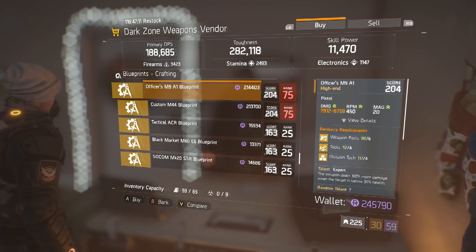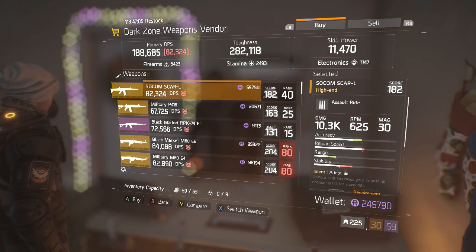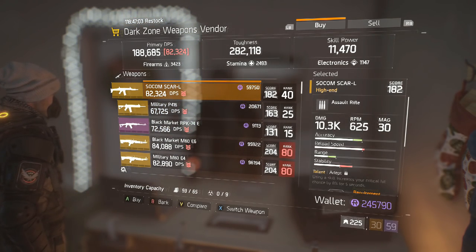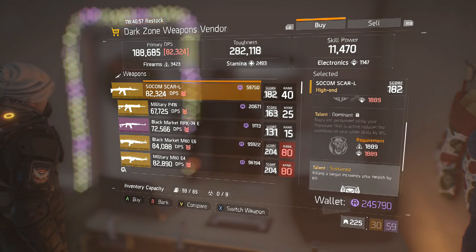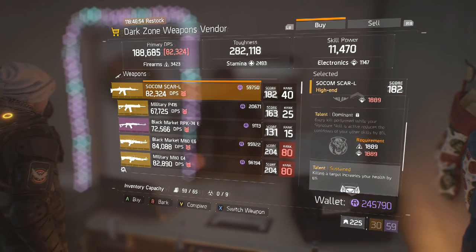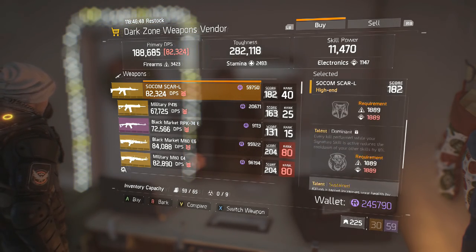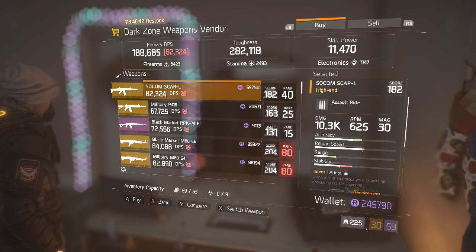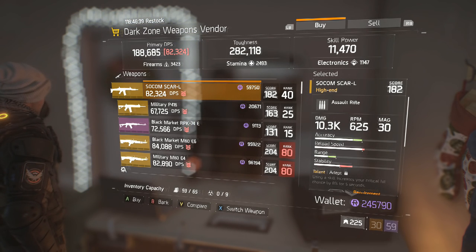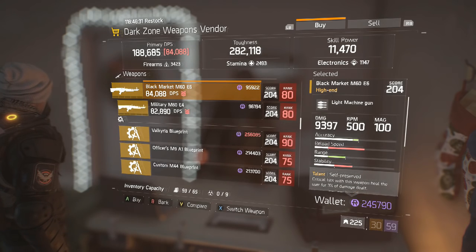So at this point, if you want to switch to another video, I totally don't blame you. But let's take a look just for the sake of looking. First, our 182 weapon: a SOCOM SCAR-L — also one of the better ARs in the game. It actually has higher damage than the 204 ACR back at the base: 60,000 DZ dollars and a rank of 40 to buy it. Damage depends on your total firearms — for me it's 10,300. 625 rounds per minute with 30 in the magazine, unmodded. Great accuracy, reload speed, and range with above-average stability. However, the talents set this thing back once again — Adept, Dominant, and Sustained. Not the best AR, it's still a SCAR, but another pass.